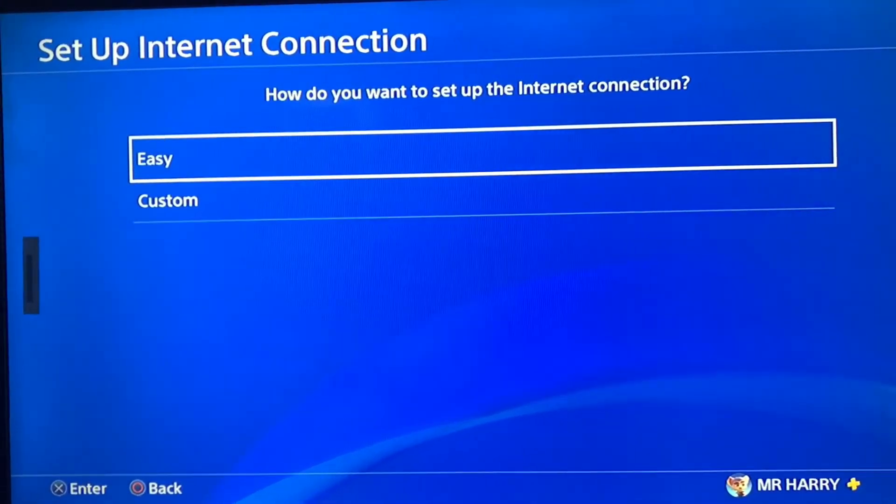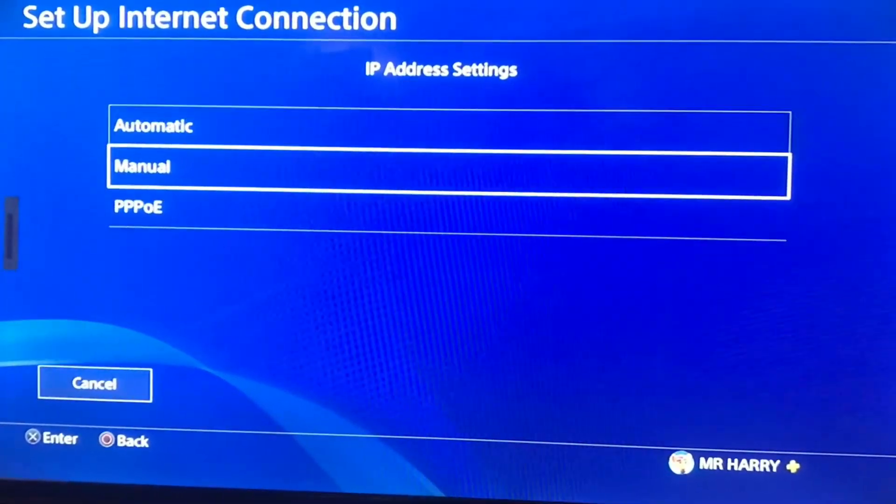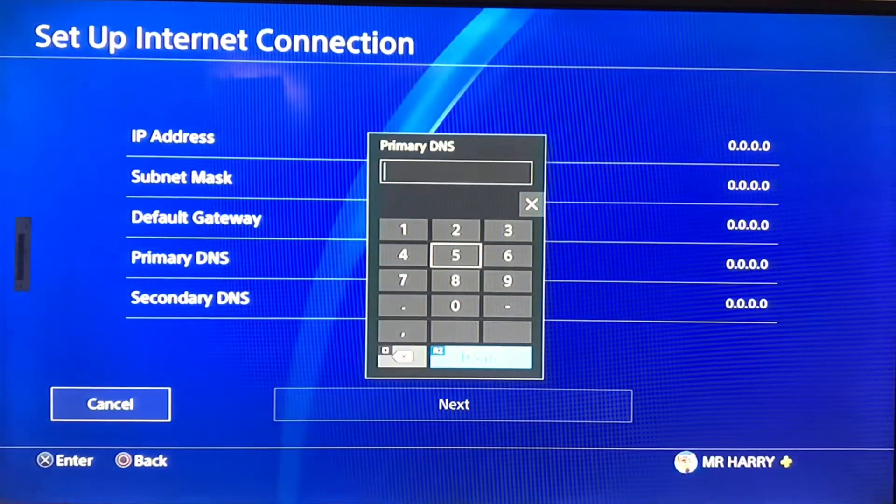Here is the LAN cable — you just use the LAN cable from your router to your PlayStation 4 and then just wait. Here is the manual, just tap on the manual, and here is the primary DNS — just change the primary DNS.